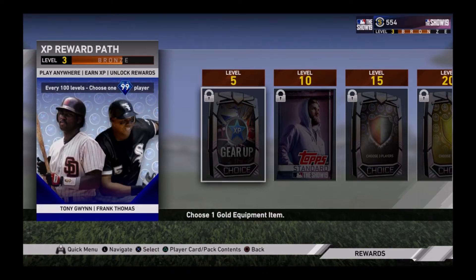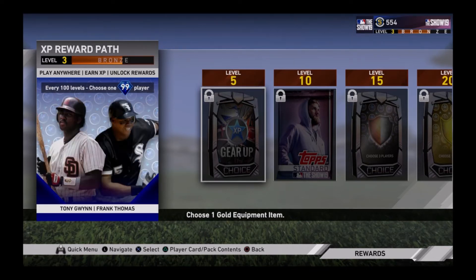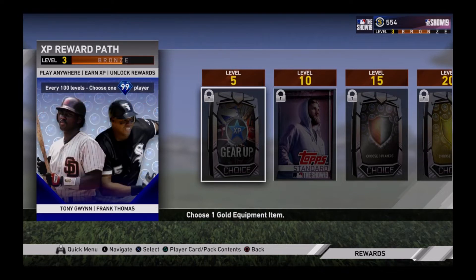I'm already a level three bronze just from doing the starter missions. I'm gonna show you guys each and every one of these unlocks. First off, at level five we get the Gear Up choice — I get to choose one gold equipment item. I'm not gonna be doing Road to the Show, so that's not really gonna do too much for me — I guess I could sell it maybe.